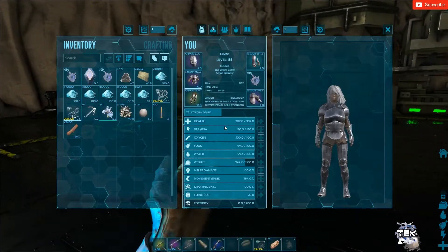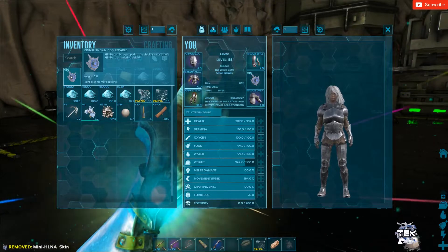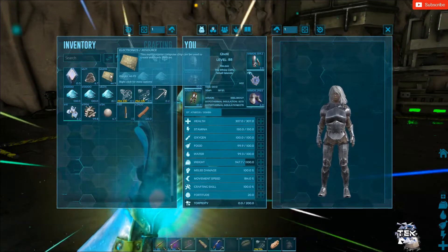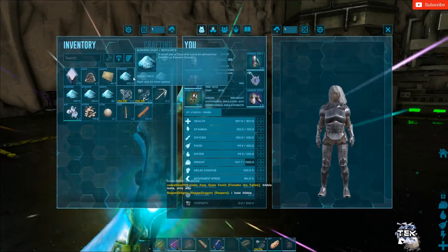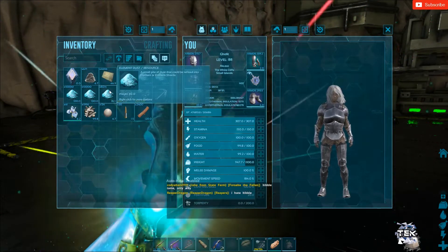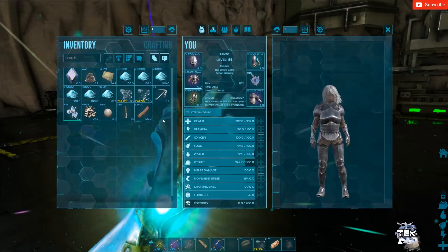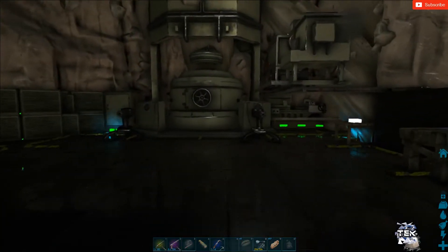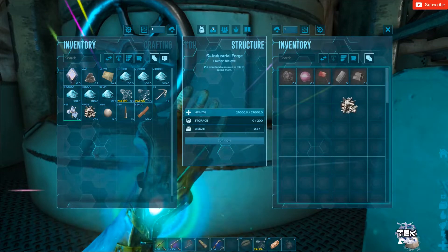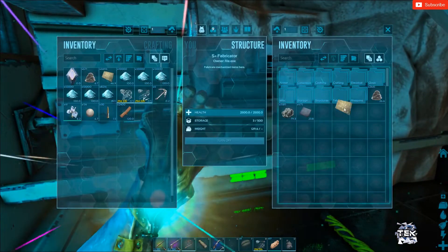Alright, so we just got back to base — this is the actual take from that run. We got about forty-seven hundred electronics, fifty-eight element, and about two thousand metal. So it's not terrible at all — I think I only did that for like a little half hour or something, so honestly it's not bad at all.